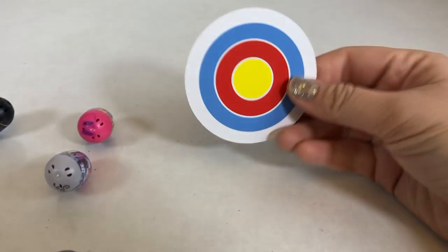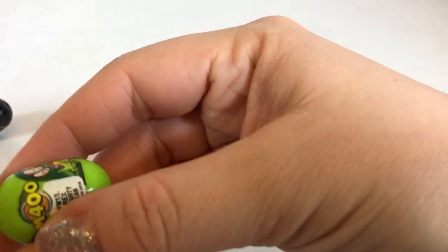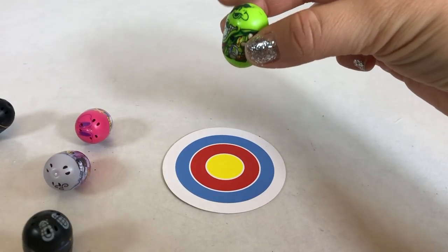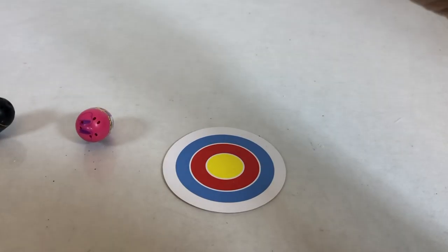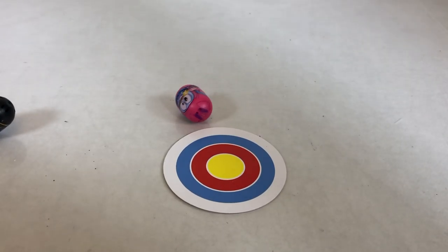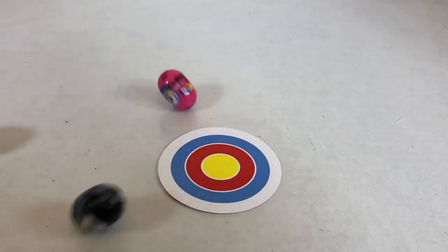So this is the target from the actual Mighty Beans, the original Series 1. So you can play like this — you can try and see if you land directly on the target by dropping the Mighty Beans on top of the target. You can keep doing that all day if you want. The higher maybe the better. Let's try really high. Let's see even higher.